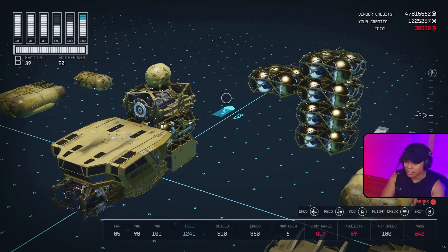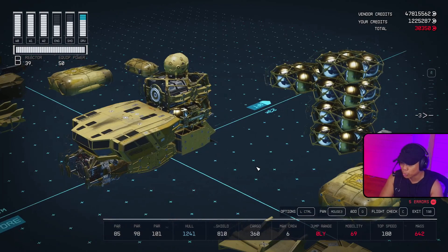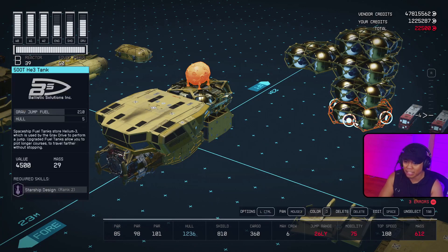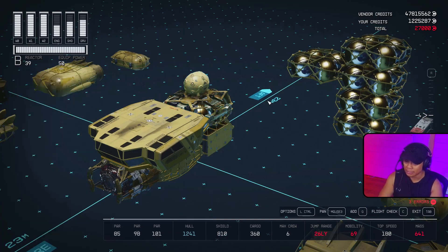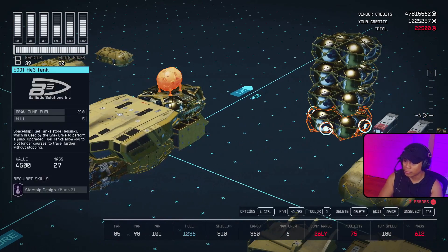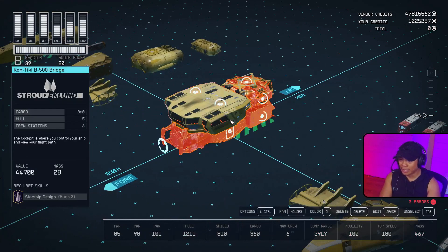Double-click the rest of the ship to make sure everything is still connected — or tap LB on controller. Last one: I'm moving in the 60s Protector shield generator, which only has one snapping point on the bottom, so it should duplicate down without issues. And yes, it's in there — the shield is still there. That's the main section of the ship.